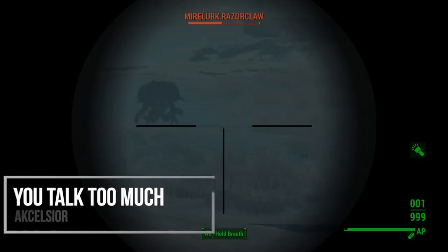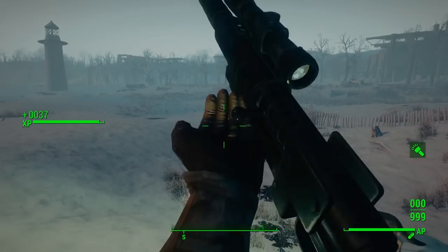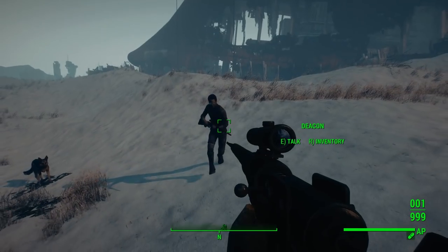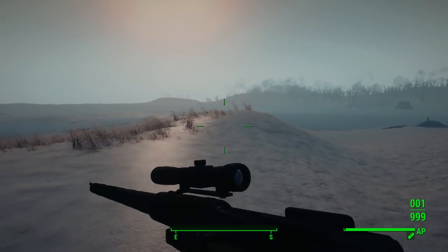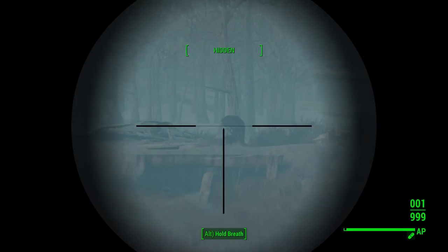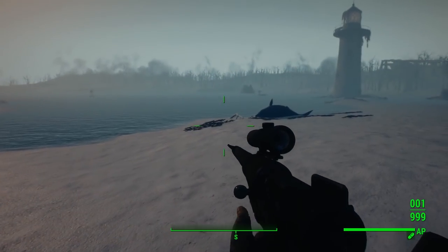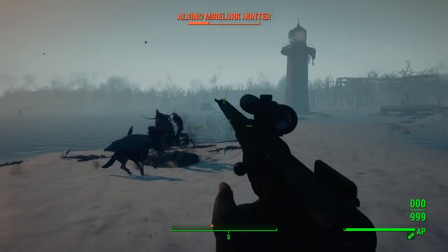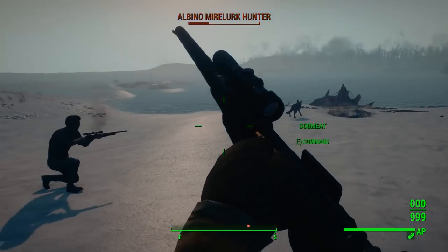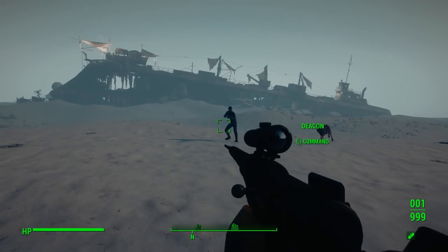Then we have You Talk Too Much. This mod makes NPCs around you, including companions, talk less — and you can configure how much less, whether it be 25%, 50%, 75%, or none at all. As you travel through Fallout 4, companions just kind of talk as you trigger events, go near certain locations, or attack enemies. This reduces those lines. If you've played through Fallout 4 a few times, these lines get really redundant and repetitive, especially in settlements where settlers all say the same things when you build something. This is more of a quality of life fix for those on their third, fourth, or fifth playthrough.